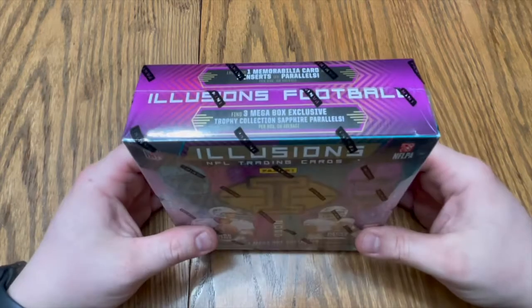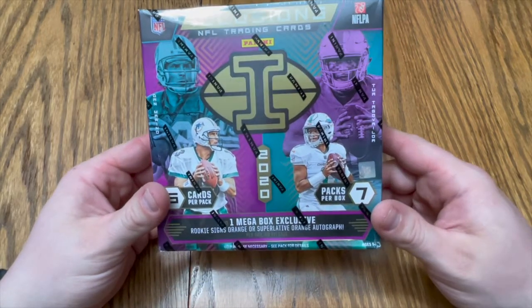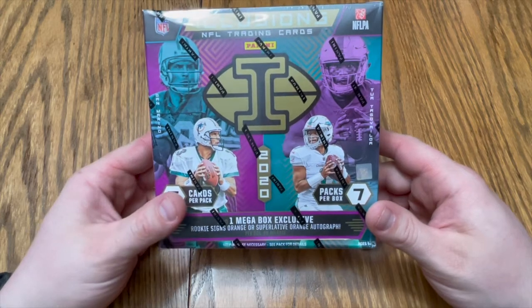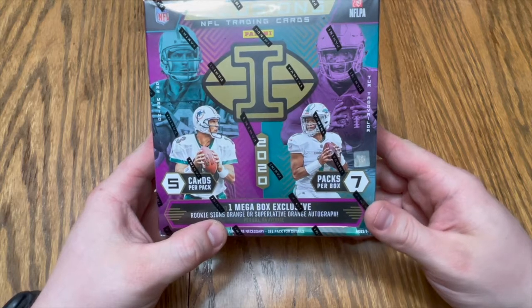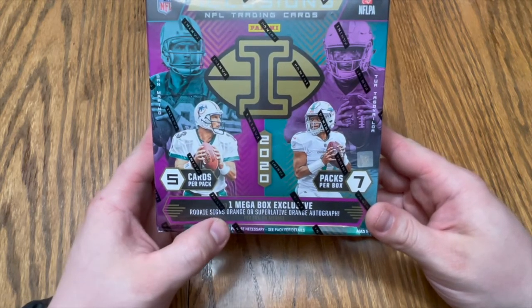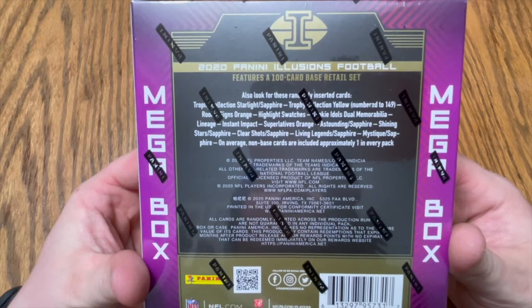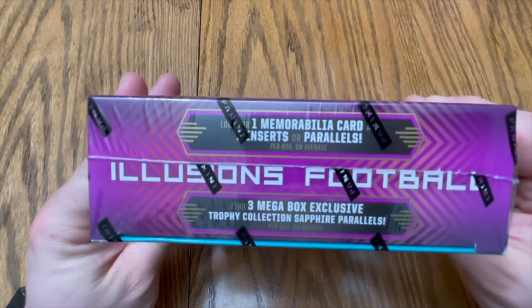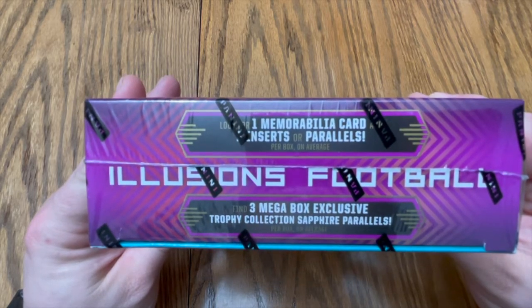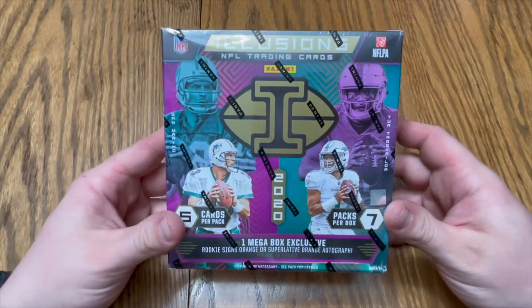What's up guys, we're back with another video. Got an Illusions mega box exclusive here, we're gonna rip. We're looking for one mega box exclusive rookie sign — orange or superlative orange auto — a bunch of other stuff on the back that we are looking for, and also three mega box exclusive trophy collection sapphire parallels. Let's get opening this bad boy.